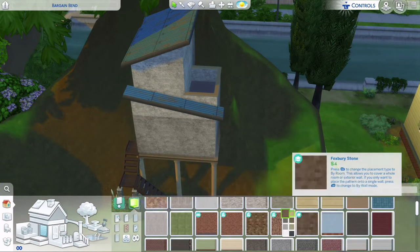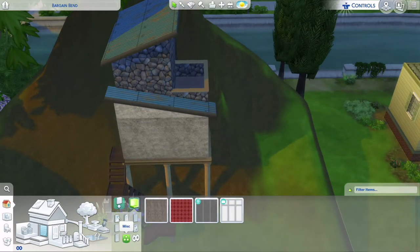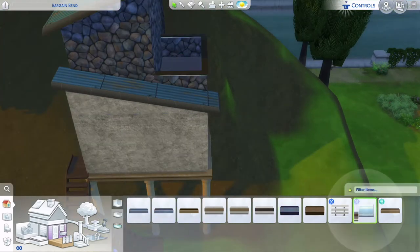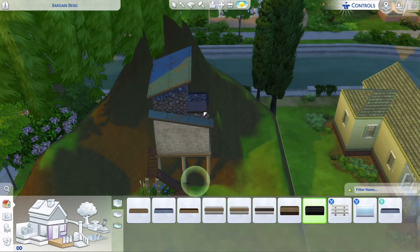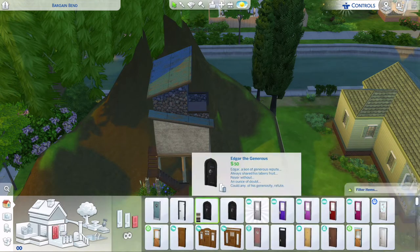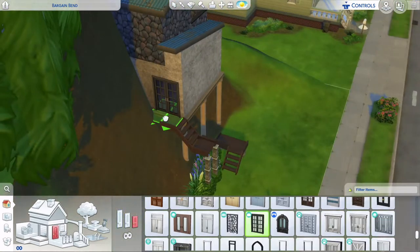Upstairs there is a bathroom with a shower, a sink, and a toilet — and it does work because I did playtest this. There's a kitchen, and then there's a little living area, though I don't know if you could count it as a living room. It's literally just a TV, but that's kind of what this build turned out to be.